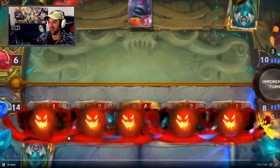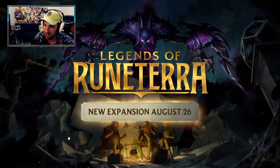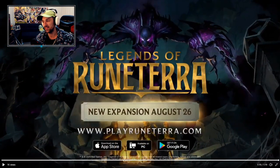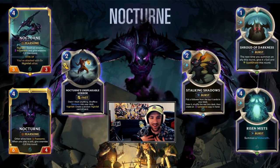Now this is an archetype I'm keen to mess with. Nocturne is literally one of my favorite champs alongside Bard and a few others. That's hypey, man! I'm going to jump across and bring up the overlay right now. Nocturne seems like it could be really strong — actual Fearsome archetype inbound. That could be punishing. This could be like the new kind of go-to aggro for sure. We already saw Nocturne, we saw Nocturne's Unspeakable Horror — that's a good card.